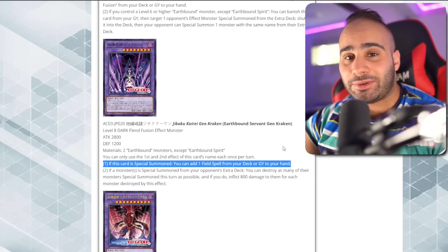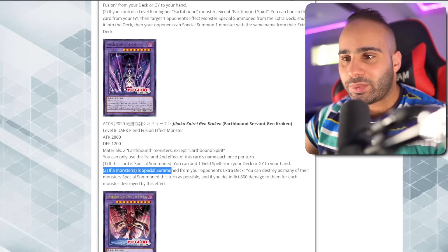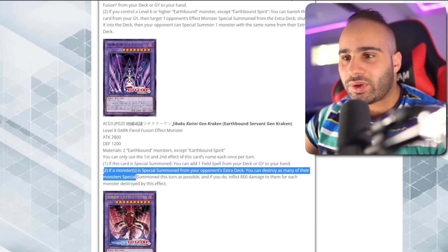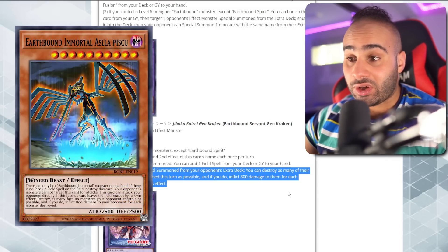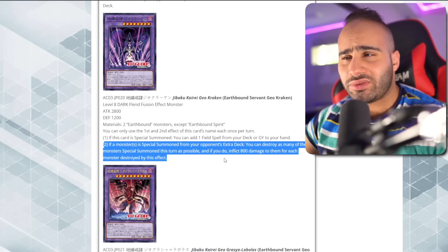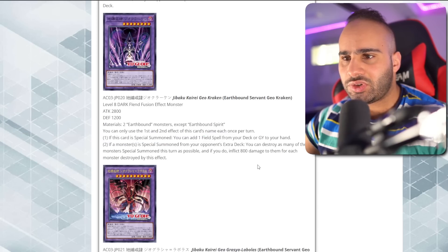Thank goodness this card is not a Level 5 or lower Fusion Monster, otherwise Instant Fusion would be Terraforming. That first effect is already really good. If a monster is special summoned from your opponent's Extra Deck, you can destroy as many of their monsters special summoned this turn as possible, and if you do, inflict 800 damage for each monster destroyed. Very reminiscent of Aslla Piscu, the hummingbird. It's kind of bad though because you're not going to be able to do that on turn one.